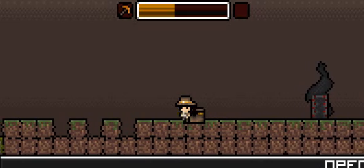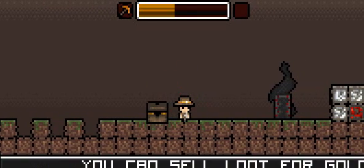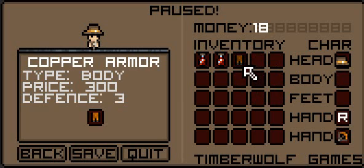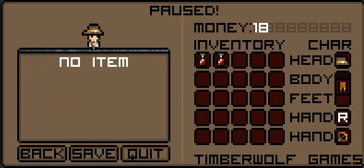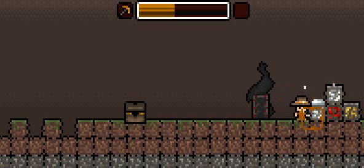Now we've also got a chest. Press S to use things. And there we go — we've got loads of stuff. Copper armour, it's supposed to be quite rare. So there we go, we now have some copper armour. There's a few things to mine here.